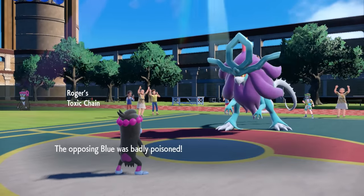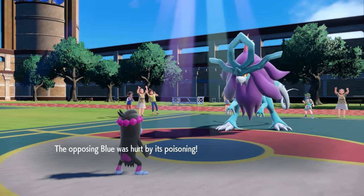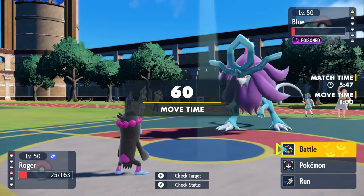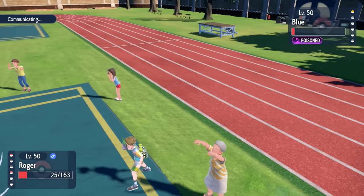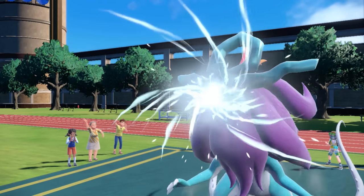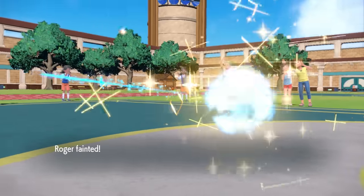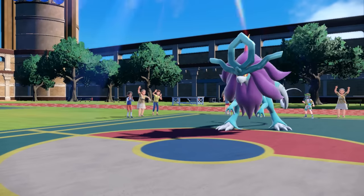Toxic Chain is basically Poison Touch but for special attacks, and that is the craziest interaction that could have possibly happened. Now the game is essentially mine because next turn Walking Wake dies to the poison. Toxic Chain has never come in more clutch — truly the greatest ability ever. Iron Hands, you are my favorite. I do end up dying to the Hydro Steam, but Walking Wake dies to that poison.